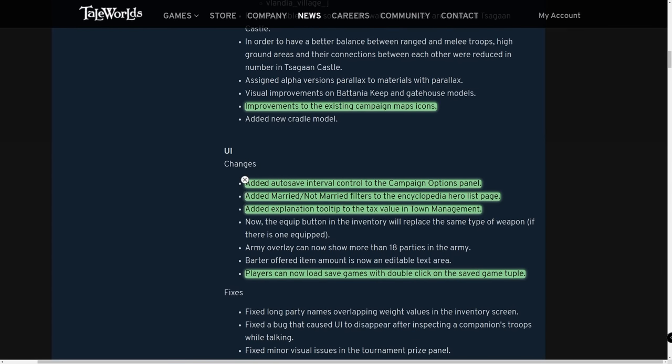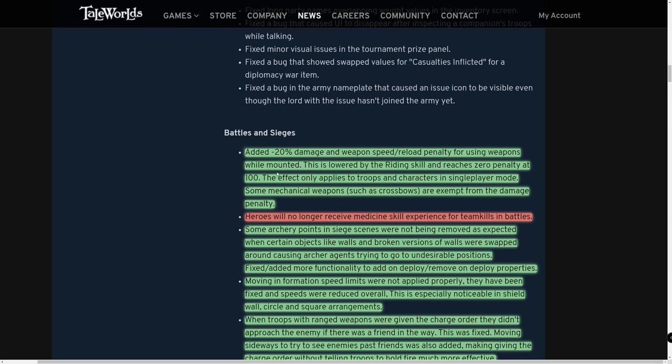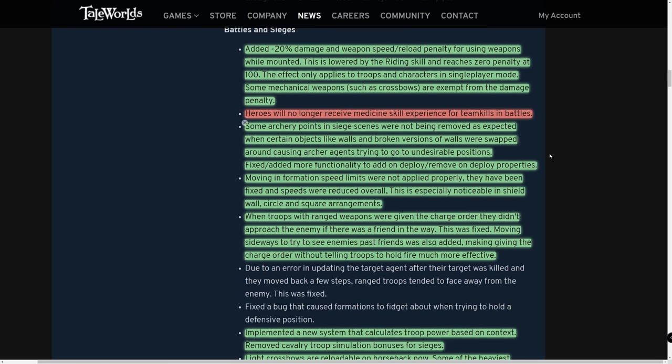For UI: an auto-save interval control was added to the campaign options panel. They've added a married/not-married filter to the encyclopedia heroes list, making it way easier to find a spouse. An explanation tooltip was added to the tax value in town management. Players can now load save games by double-clicking on the save game entry rather than pressing the load button.